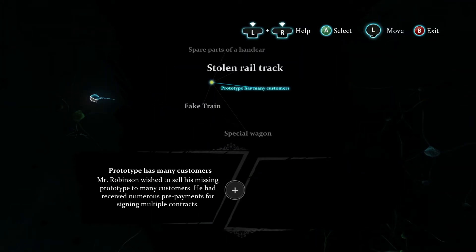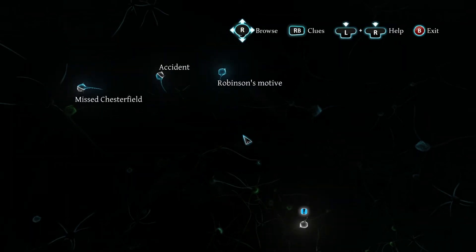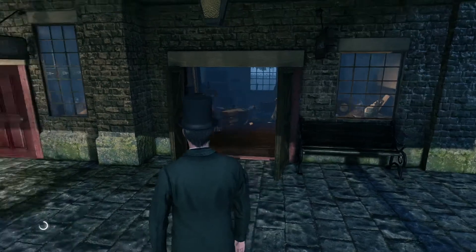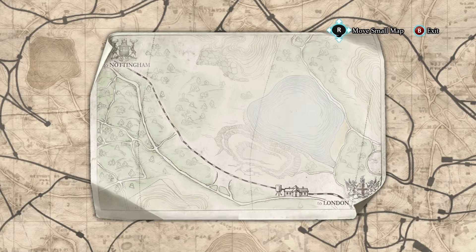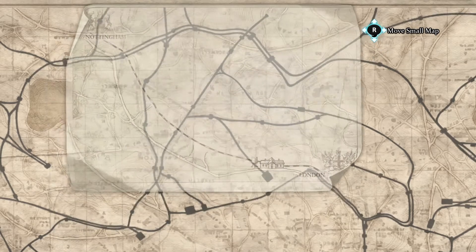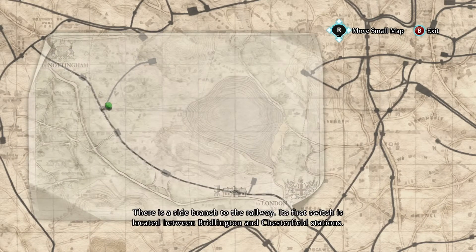We need to go to the archive, but first — stolen rail track, fake train parts, spare parts of handcar. The new node vanished earlier. To the archives — he said they were in the back of the cab. Now we have two maps; we must combine them properly this time, Watson. Let's look out for a curved road — there's a branch. The first switch is located between Bridlington and Chesterfield stations.